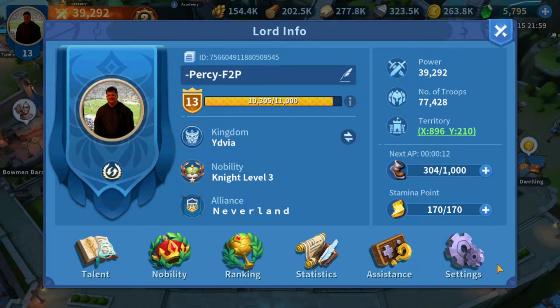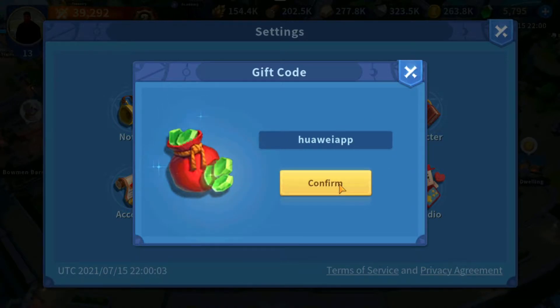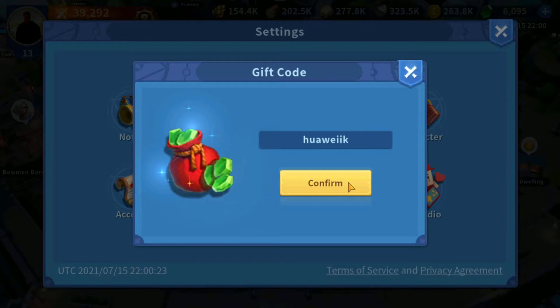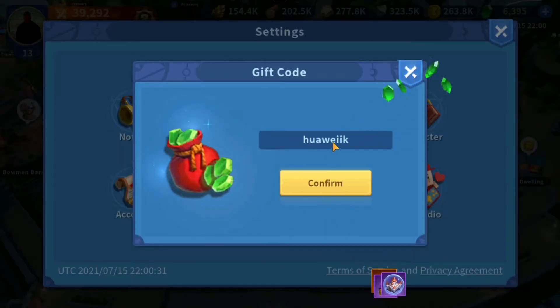You go under your profile picture, go under settings, redeem. So we're going to type the first one: H-U-A-W-E-I-A-P-P. Hit confirm and see what happens. Look at that — three philosopher stones, 15-minute market refreshes, 300 gems. Next one: H-U-A-W-E-I-I-K. Confirm. Look at that — another three philosopher stones.